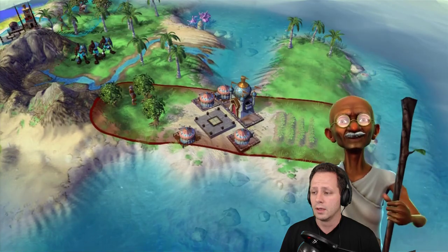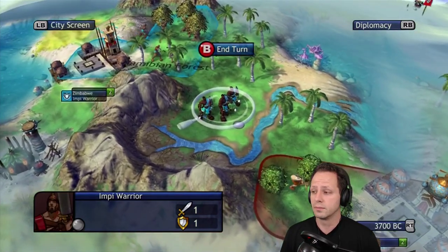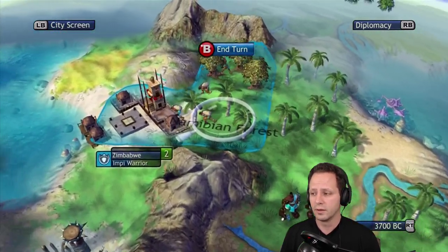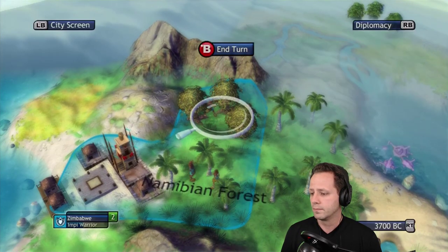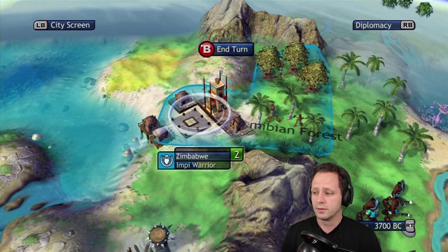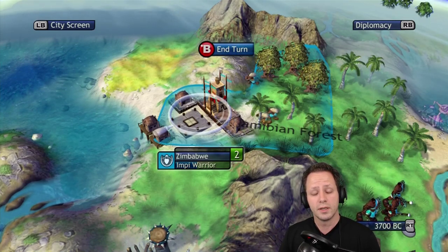This can help you a lot in multiplayer as well, not just single-player. Just remember to hit the diplomacy button — the right bumper on Xbox. Not sure what it is on PS3, PS4, or any other platforms, but on Xbox 360 just hit that diplomacy button right after you hit A and it will interrupt the auto-end turn. You'll get that end-turn prompt just like we see right now. I hope it helps you out — see you guys next time.